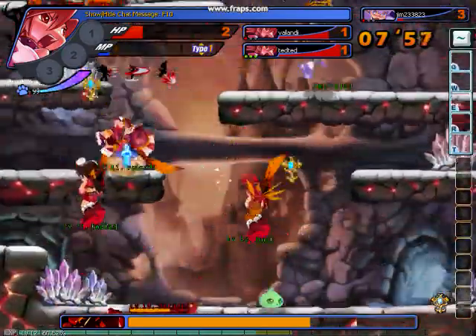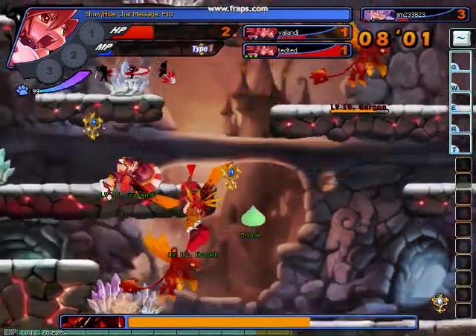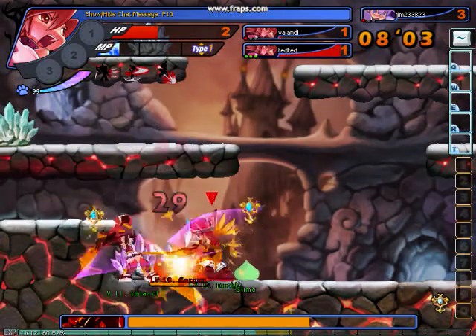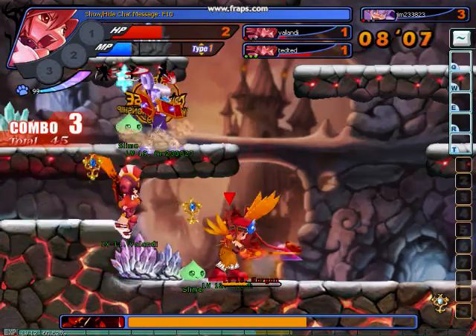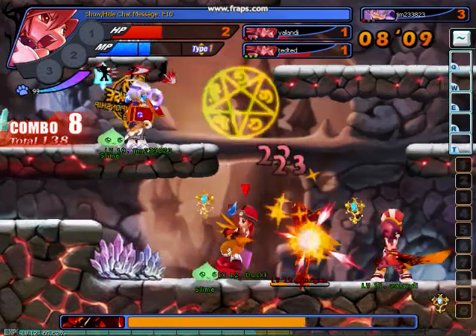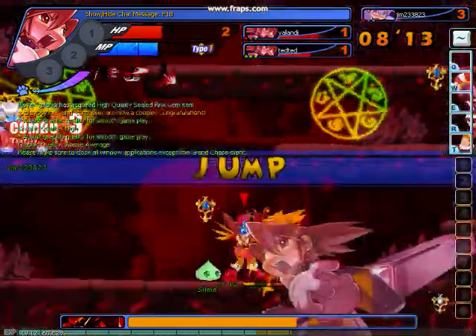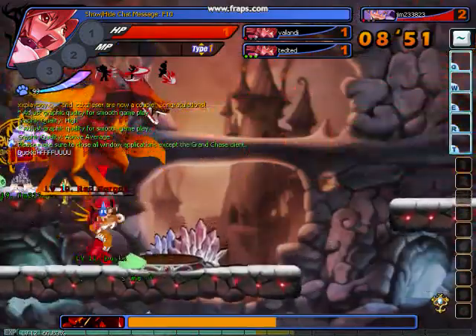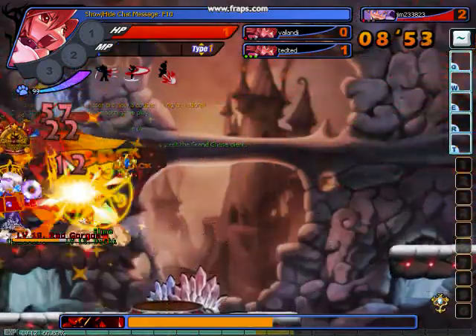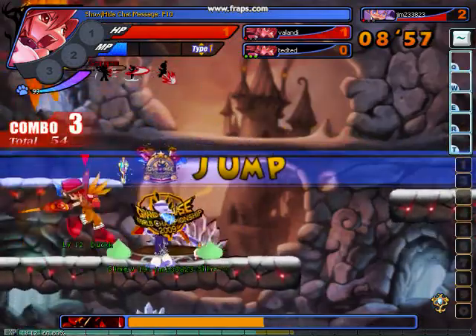I usually only get one full mana bar and then use that special. You have to target the attack button and then use it, but they're usually devastating attacks. You can upgrade your attack set — I was level 12 during this recording and level 14 now, and my new combo is slash, kick, link slash, regular slash, regular slash for the five-combo. The bosses always have devastating attacks — I died five times during this boss fight but we still won.